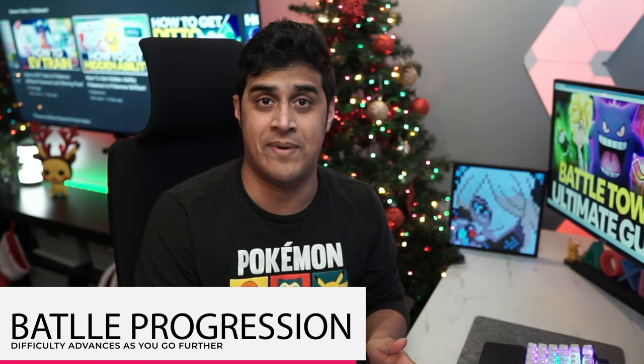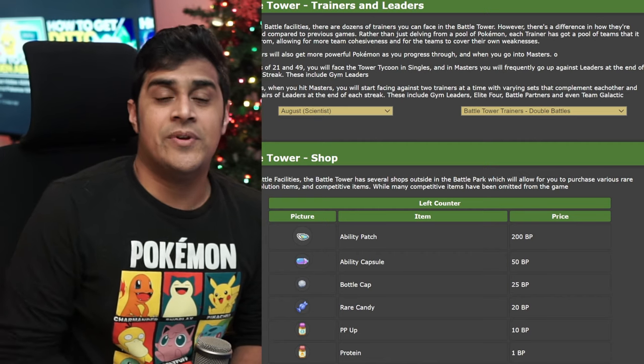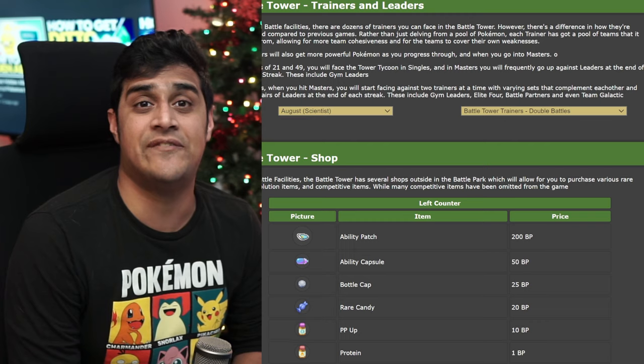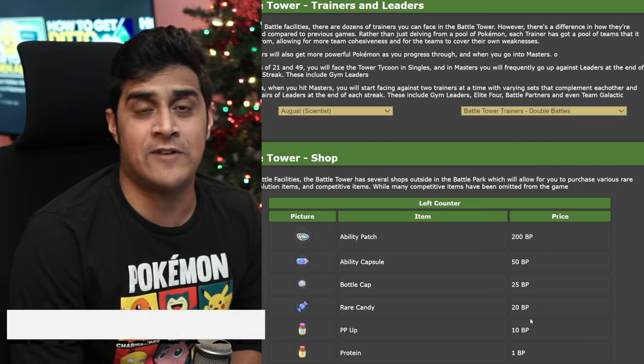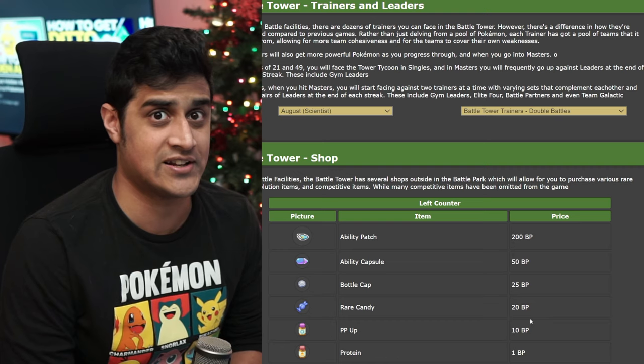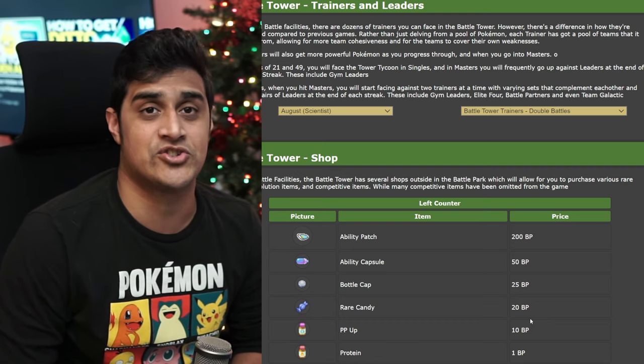Thank you very much, Moxie, for explaining it. I hope you guys took some notes or screenshots. As I mentioned before, there are a total of 49 mandatory battles in order to unlock the Masters Battles, broken down into seven sets, and each of the seven sets has seven trainers in each one. Progressively, you will notice as you fight throughout all of them that the Pokemon start to get harder, and some of the meme strats that these trainers have start to become more apparent. Because you have to beat 49 battles in a row, if you mess up on one, you're going to have to start all over again.